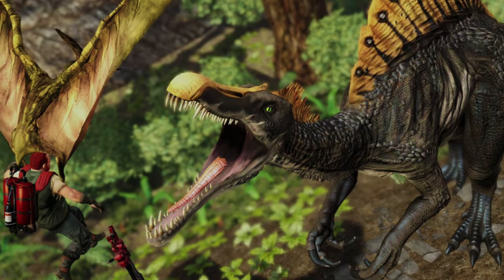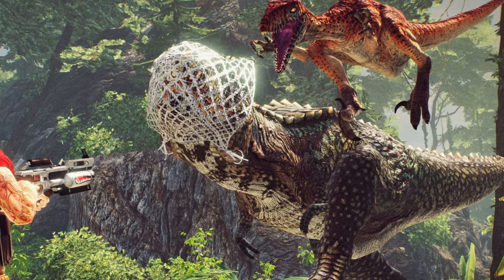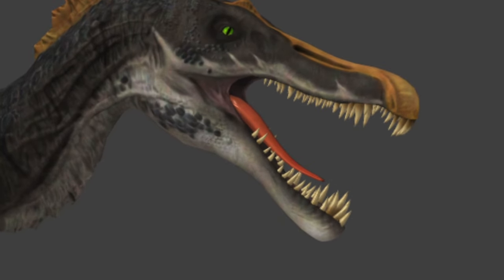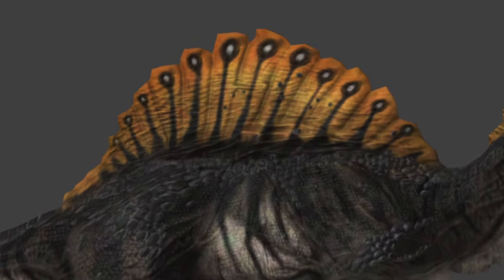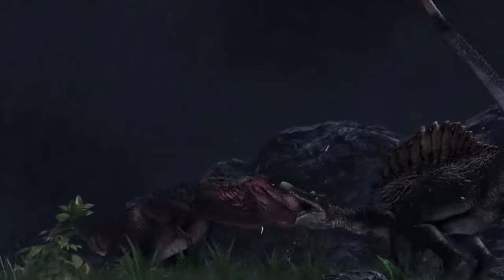We'll start with the Primal Carnage Spinosaurus. Primal Carnage is a very fun game where you're divided into two teams — dinosaurs versus humans. You have the option to play as the Spinosaurus, and it looks exactly how you'd expect, especially for this game and this time. It's very tall and elongated with a mouth full of teeth. The sail definitely stands out with the markings adorned on it. There's also a cool animation on YouTube where it fights the Primal Carnage T-Rex.